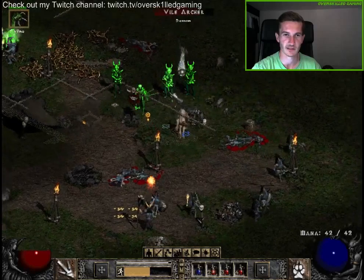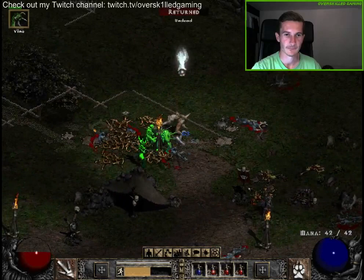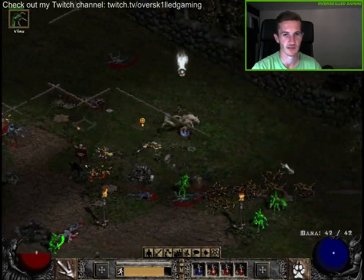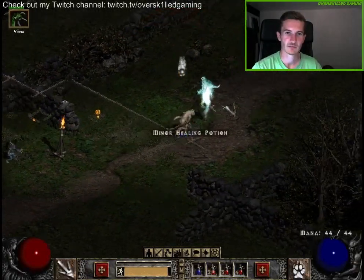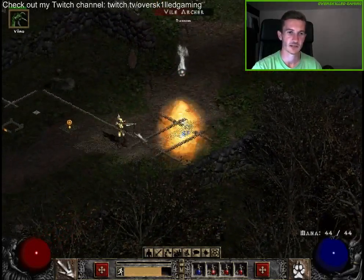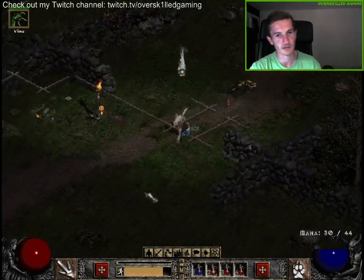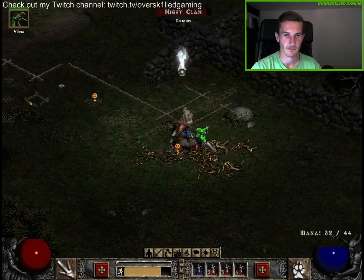Kill the marshal and keep on running — that's probably the way to the Tamoe Highland, but that's not where we have to go now. Nice to know though. Let's go back to the Black Marsh and find this tower so we can actually do the quest.